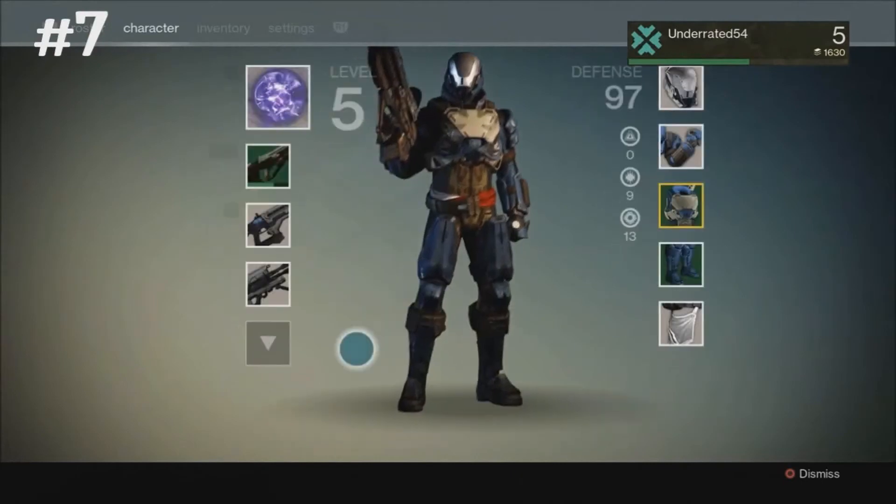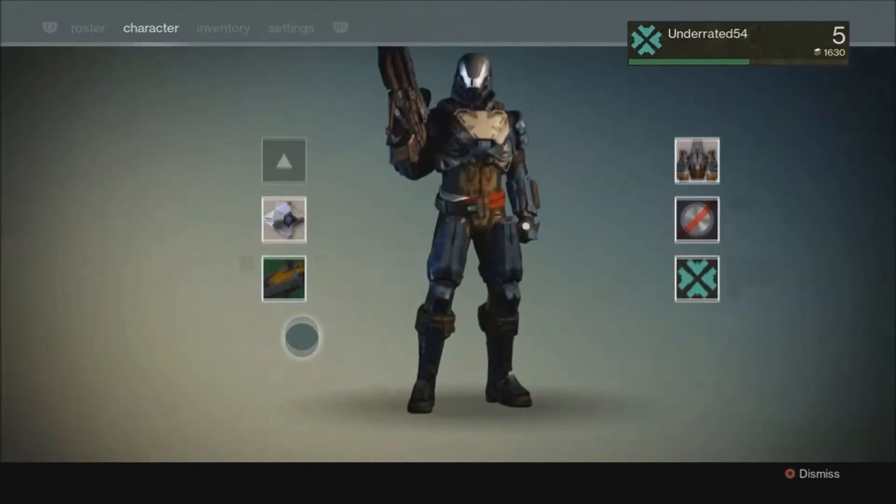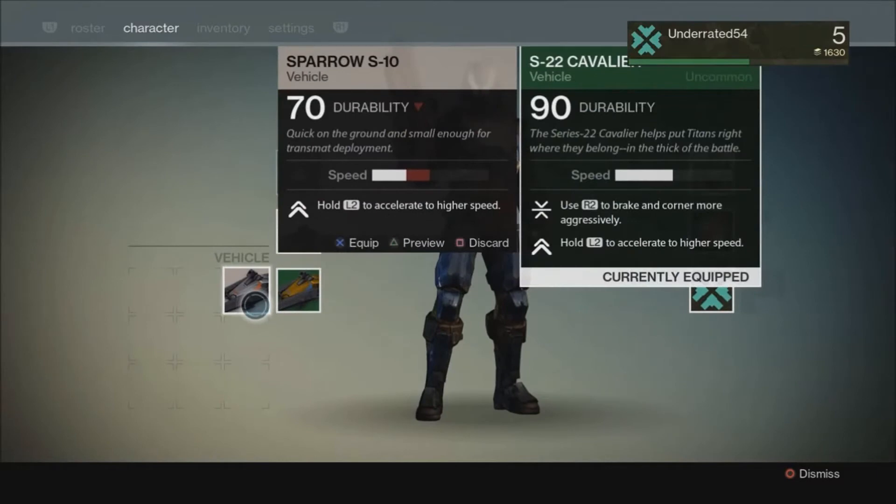If you find all the golden chests on Earth, you can get a level 15 upgraded sparrow as early as level 4. I also have a guide on how to find all five chests, so click on the annotation if you need help.